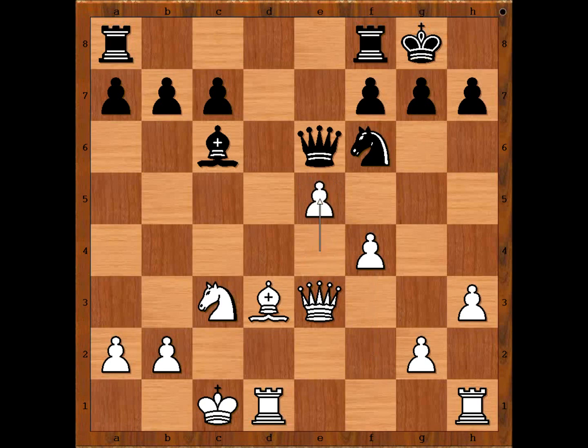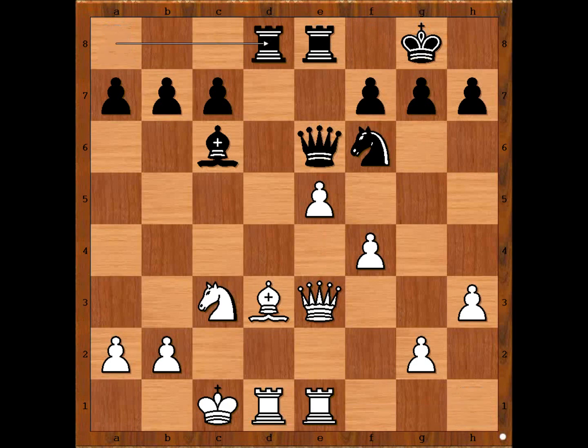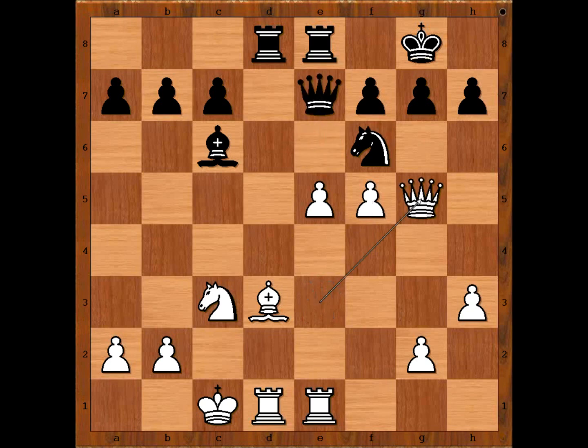Queen to e6, e5, Rook from f to e8 — the pawn is pinned. Rook from h to e1, Rook from a to d8, f5, Queen to e7, Queen to g5. The threat is now pawn takes Knight. Black to move — what would you do? Well, black has a good move in this position. Marshal played Knight to d5.